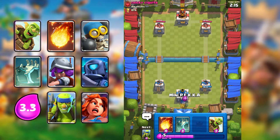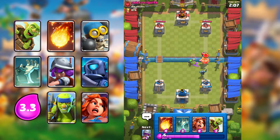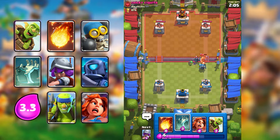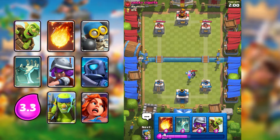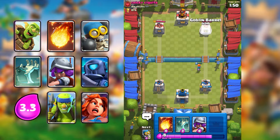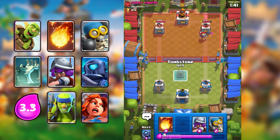I'm going to Mini PEKKA in the back — cards like Mini PEKKA, Bomber, and Valkyrie are really good to play from the back. I'm going to go Valk — Skarmy in with the Valk. For a split second Valkyrie is going to tank, and now I can get damage. Look at that — Goblin Barrel connects. I just love this deck.